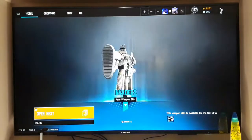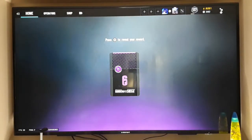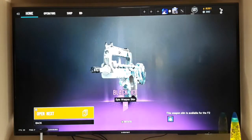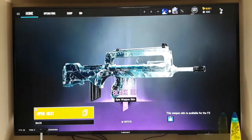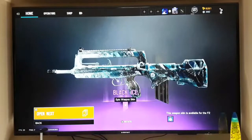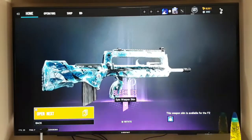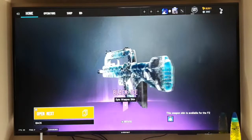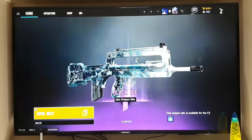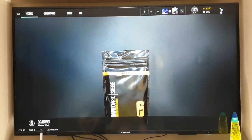That's kind of a cool skin for Blackbeard, I like that. Probably our last alpha pack — purple! This is our last alpha pack, ended off with a bang. You're probably gonna give me something for Frost. Oh well — okay, I'm pretty sure this is a new Black Ice. The seasons before Crystal Guard, there were only certain operators that had Black Ice, and they finally gave every operator and every gun a Black Ice skin. So I don't know if this is a new one or not but I'll take it.